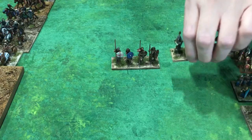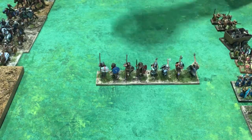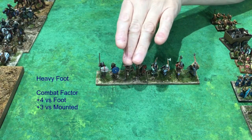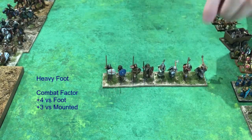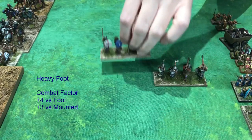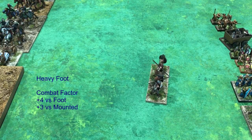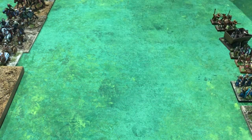Here's heavy foot. In a Saxon army like this, the heavy foot have shields and spears — depending on the time period, maybe not a lot of armor. They fought in a shield wall. They're plus four versus foot and plus three versus mounted, on the same base with four figures. Heavy foot tend to be the core of a lot of armies — in the Middle Ages, for example, you'll have a lot of heavy foot. A very good solid troop at only three points, so you can get more heavy foot for your money than elite foot.